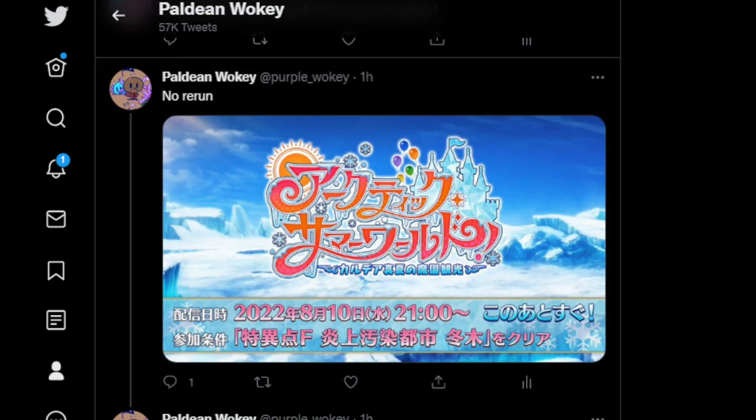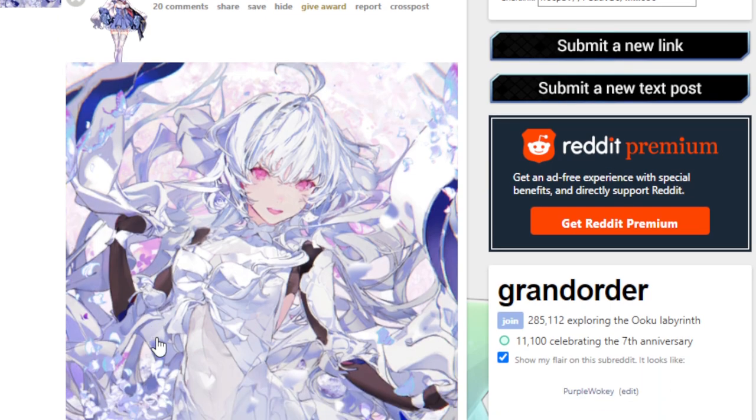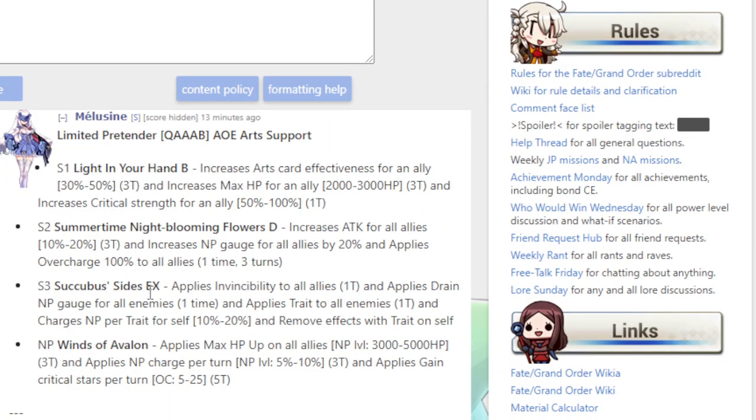I'm going to start with what the first Sasora does, which is Proto-Merlin, because she's probably the funniest thing — she is literally just Merlin, but better, and in arts.